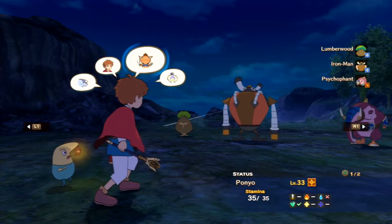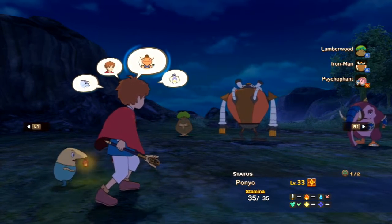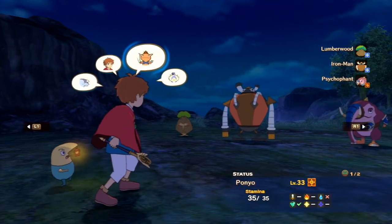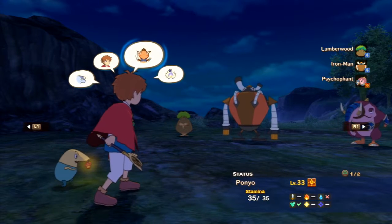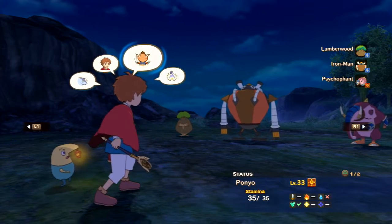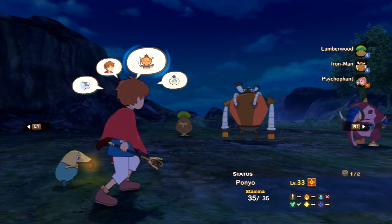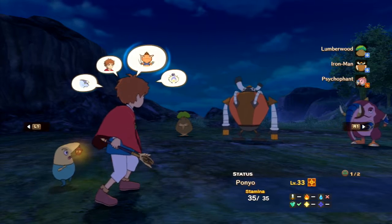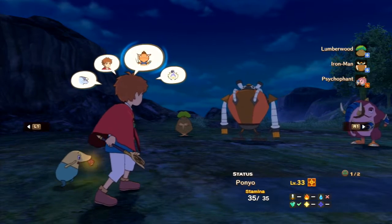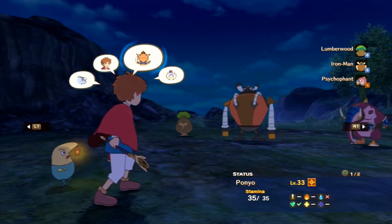Okay — the Nowhere Mine. Lumberwood: 316 health, weak to fire, resists storm. The Iron Man — I think we fought it in the past — it's 316 health also, weak to storm, resists physical. And the Psychophant is 328 health, weak to fire, resists water. I just like that name — a Psycho Elephant, but a sycophant is also somebody who's a butt-kisser. This is funny.